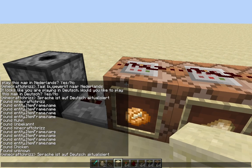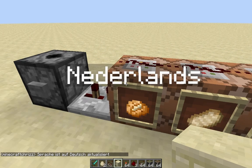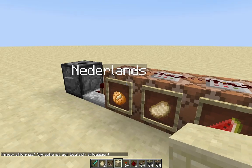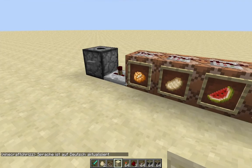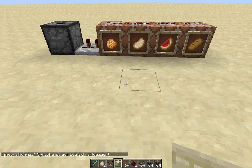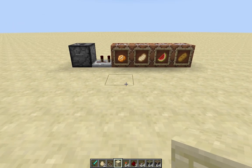Right now, if you click yes, it only says that the language has been updated. If you want an actual output, you can change this part here to a 'Set Unlock' and it will do something.